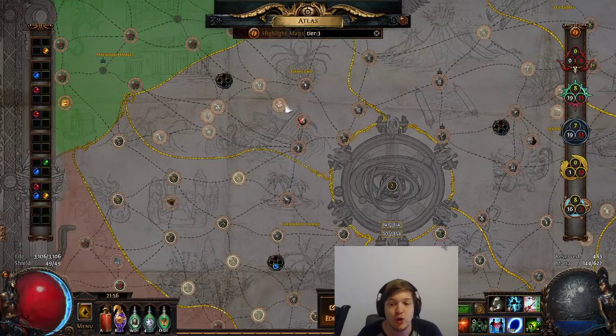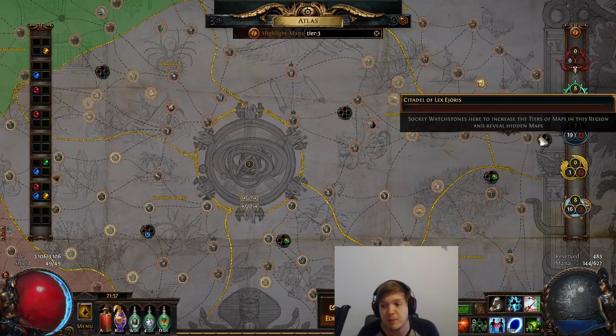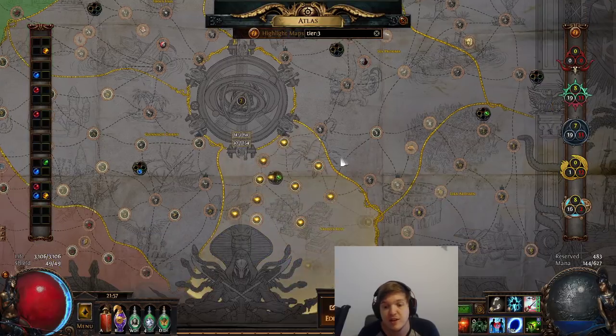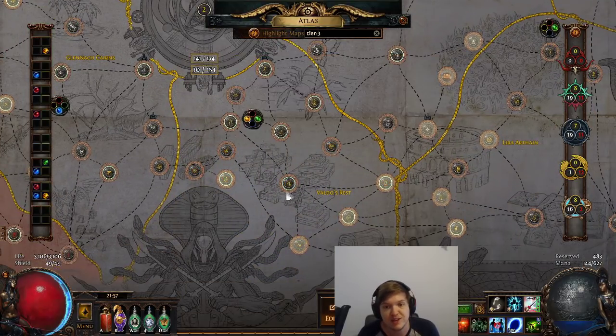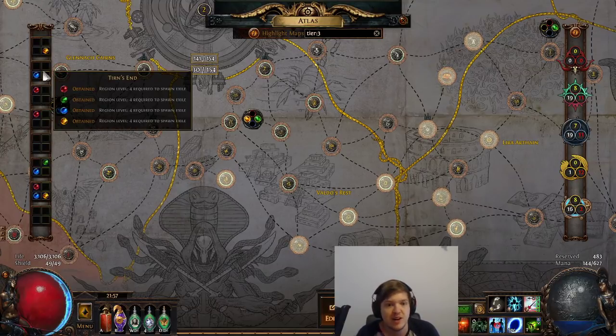After getting your first four watch stones, do the same thing but you can now do it in any area — just follow the region level rules. Socket your watch stones in areas you want to target farm to get up to the next four, giving you a total of eight. At that point start socketing them to unlock the next tier of maps — a level two area gives you tier eight and nine maps. Always maintain a smooth pathway up to higher tiers so you're always getting the highest possible map drops from your Atlas.